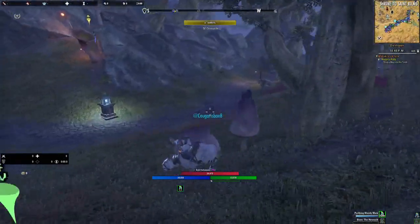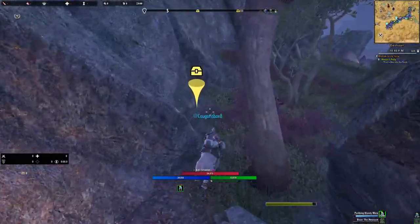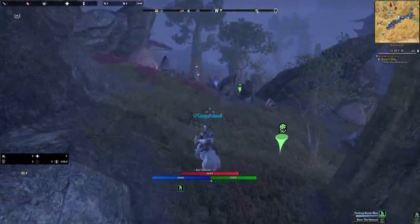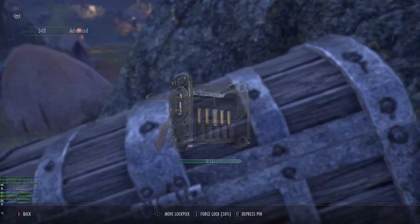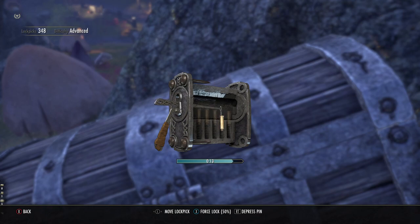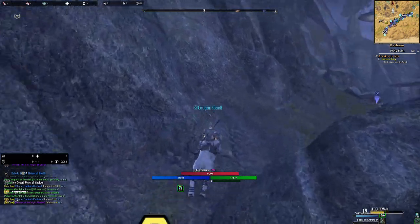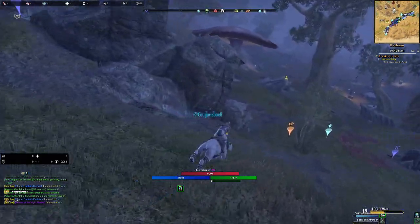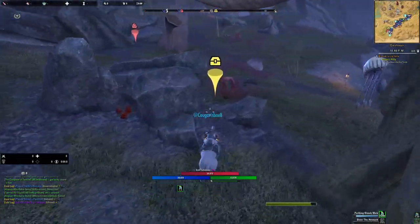Here's the fifth chest right here. Then you go across again — six chests. And then right here is seven chests. You can actually pick up all these nodes if the spawn rate is slow. So we just did this part of the route — six, seven chests done.